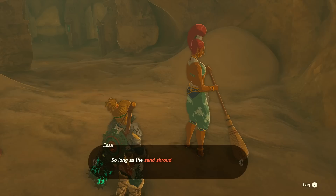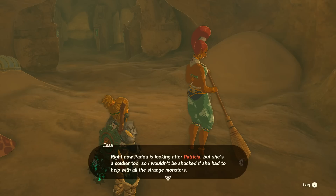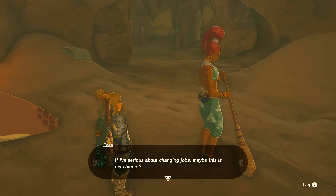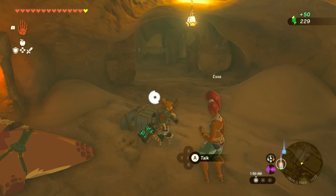So long as the sand shroud is around, we can't ride out any sand seals — at this rate my job might evaporate. Maybe I should start looking into becoming an attendant to Lady Riju's beloved sand seal Patricia. Right now Pata is looking after Patricia, but she's a soldier too. I do see a treasure chest in the sand — I'll open that up. Purple rupee — gladly taking that one!